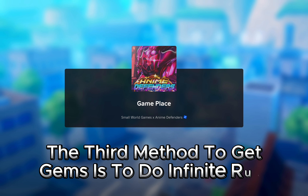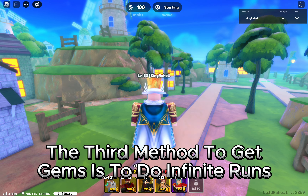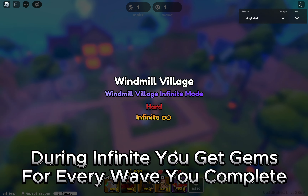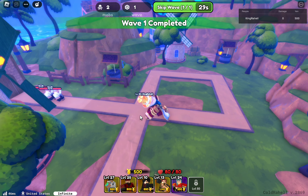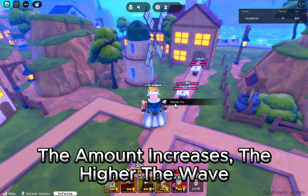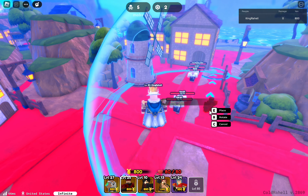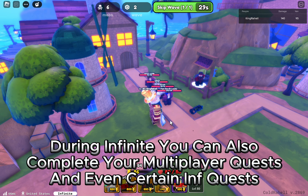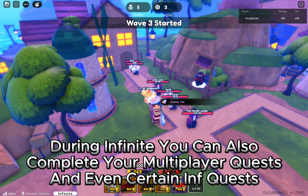The third method to get gems is to do infinite runs. During infinite you get gems for every wave you complete, and the amount increases the higher the wave. During infinite you can also complete your multiplayer quests and even certain inf quests.